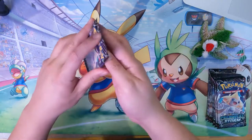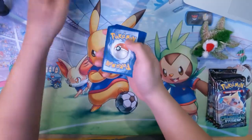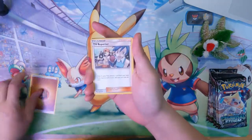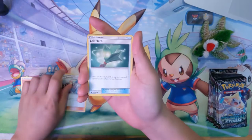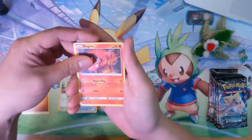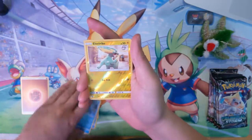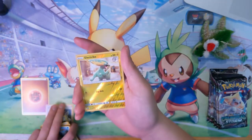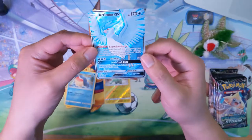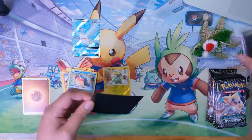Alright, for the first pack we have Fighting Energy, TV Reporter, Life Herb, Corvus, Beldum, Slugma, Beldum again, Larvitar, Wellmer — the electric reverse with a Zap Kick — and then oh, Articuno! Very nice, that's a new one for me, very nice pull.